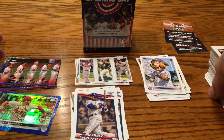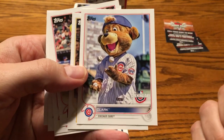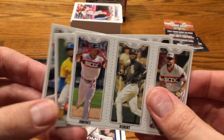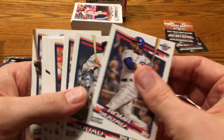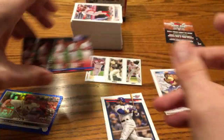So there you have it, guys — here's what you can expect from Opening Day. A blaster box is going to give you all these base cards. It looked like we had about one insert or special card in every pack. We got seven mascot cards, a couple of Triple Play insert cards, and seven Bomb Squad cards — that was the most common insert. Along with five Opening Day subset cards. So about one insert or special card per pack.